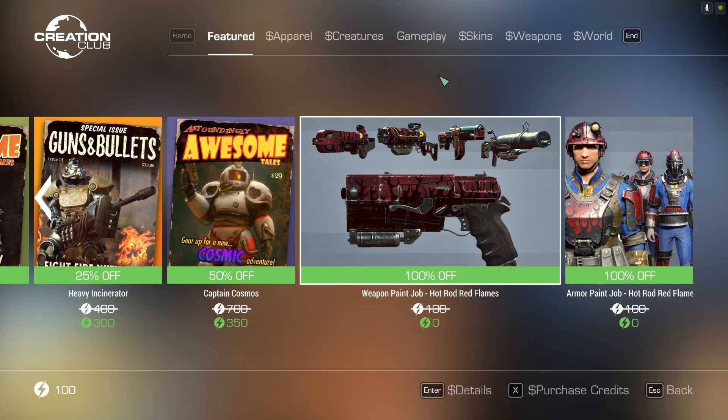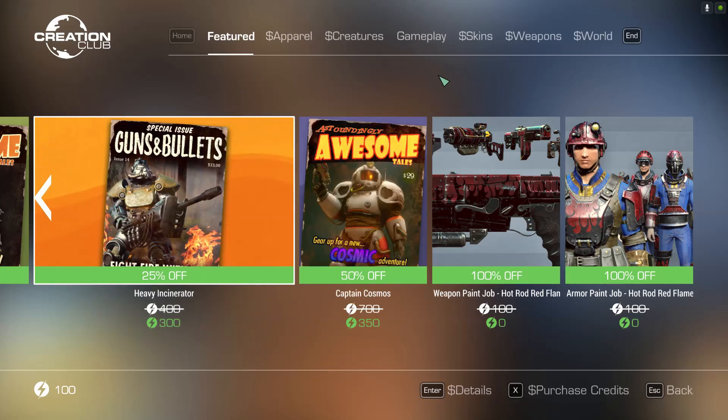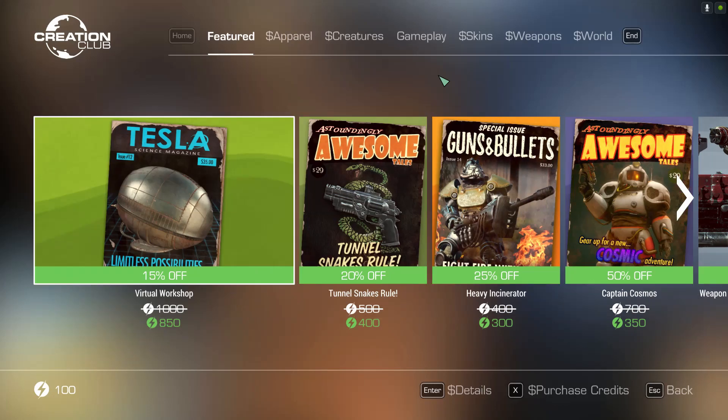Alright, here we are again with another Free Mods episode from the Creation Club. This week we have the Red Hot Flames paint job for both your guns and your armors. You can take a look at some of the discount mods. It's kind of a slow week, I guess.